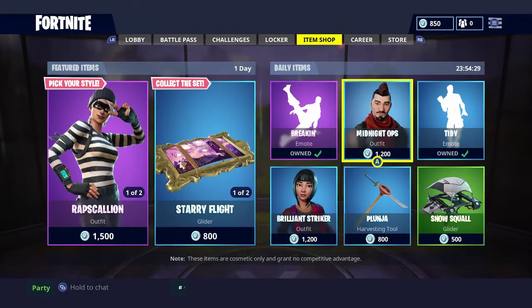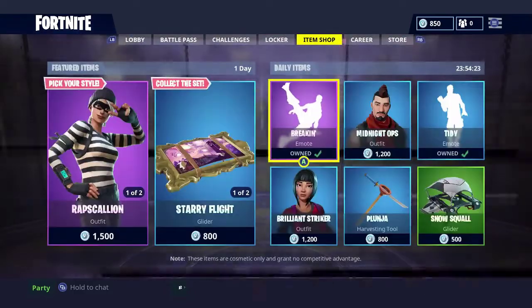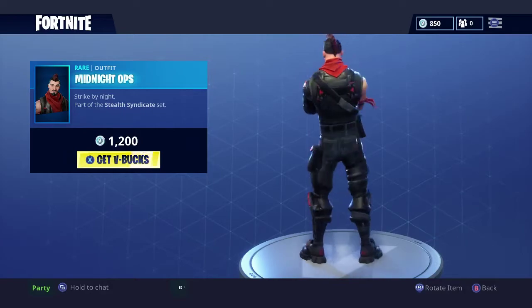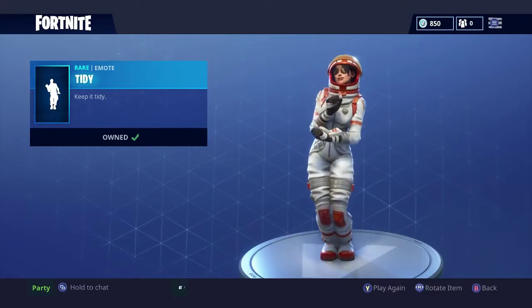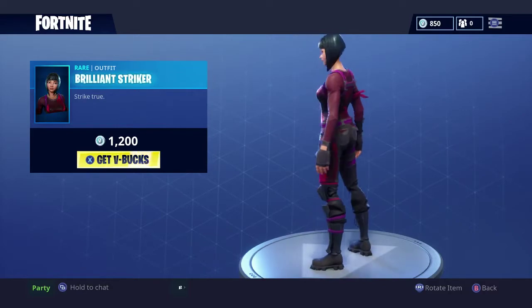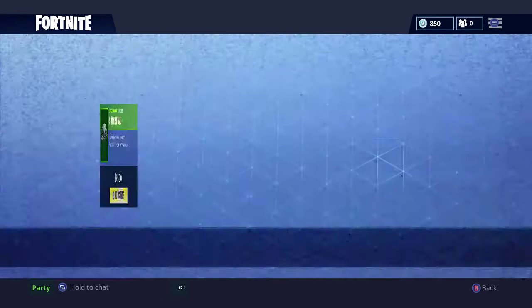For the daily items we have the Break-In emote — that's a classic one. We have the Midnight Ops outfit, the Tidy emote which is Snoop Dogg, the Brilliant Striker, the Plunger, and the Ninja pickaxe.